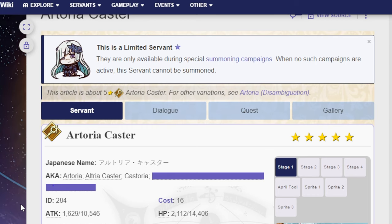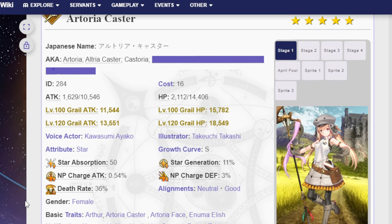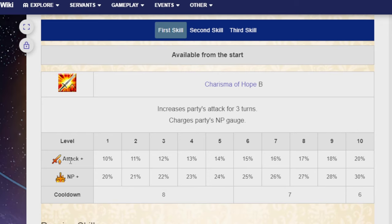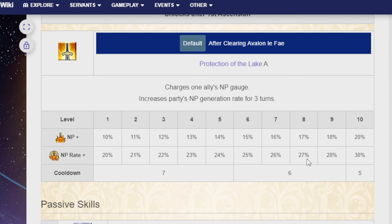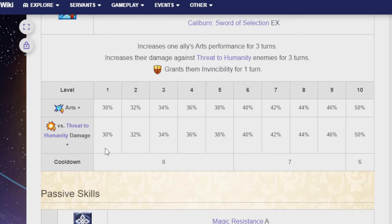I'm assuming anyone who clicked on this needs to be told how good Castoria is. Castoria is a caster unit — one quick, three arts, one buster. Her first skill is Charisma of Hope B: increases party's attack for three turns and charges party's NP gauge — 20% attack and 30% to NP gauge, cooldown of six. Her second skill is Protection of the Lake A: charges one ally's NP gauge and increases party's NP generation rate for three turns — 20% NP and 30% NP rate generation, cooldown of five. Her third skill is Caliburn the Sword of Selection EX: increases one ally's arts performance for three turns, increases their damage against Threats to Humanity enemies for three turns, and grants them invincibility for one turn — 50% arts, 50% threat against humanity damage, cooldown of six.